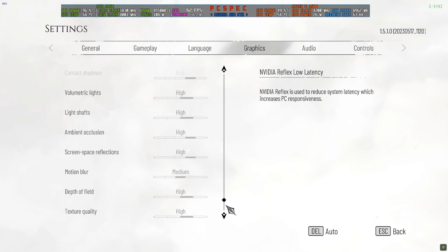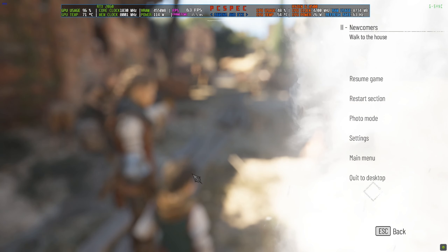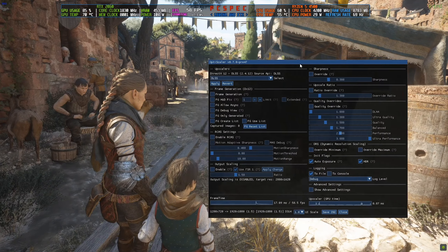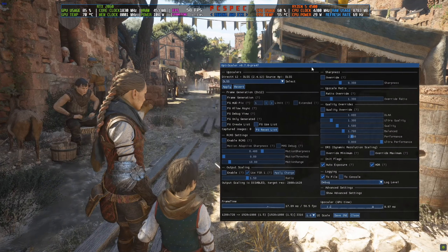Turn Motion Blur to none, set the game's upscaler to DLSS, and come back to the game. After that, press the Insert button — the OptiScaler menu will open. Click on Frame Generation and frames will be generated. You can see it's now around 100 FPS.